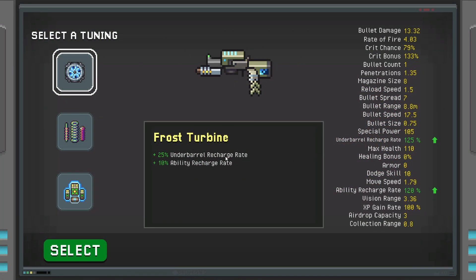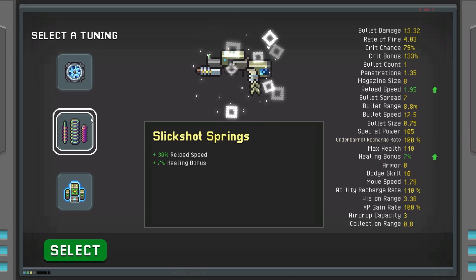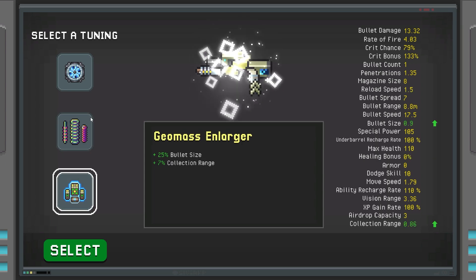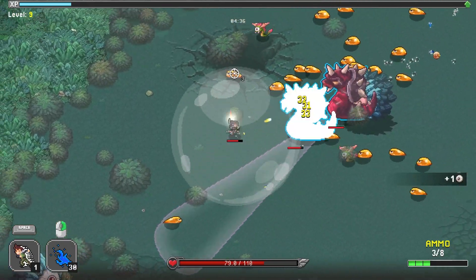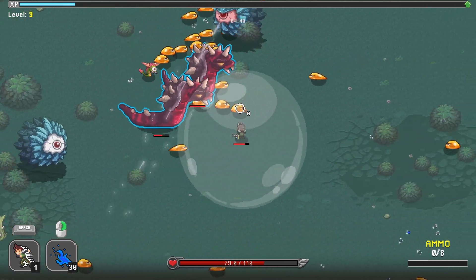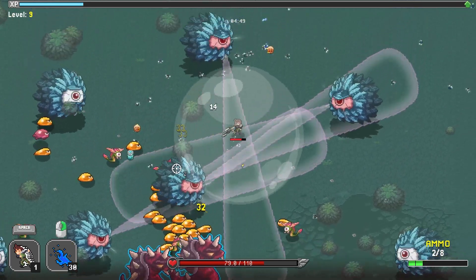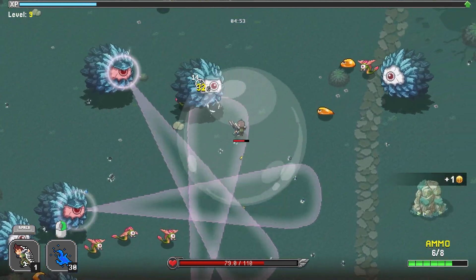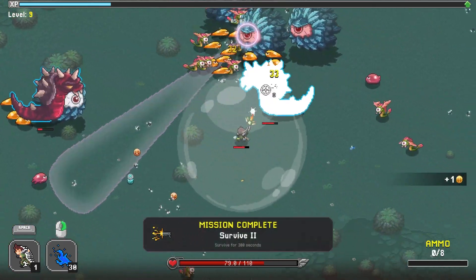They're cornering me! Up comes an Under Barrel Recharge Rate augment — it affects the speed at which your under barrel recharges, and if your charges are discrete, a high recharge rate can occasionally give you double or triple charges. There's also more reload speed and healing bonus — let's take that one, I'm starting to feel the need to reload faster. These big enemies must be elites. The gameplay is really fun — this is crazy!